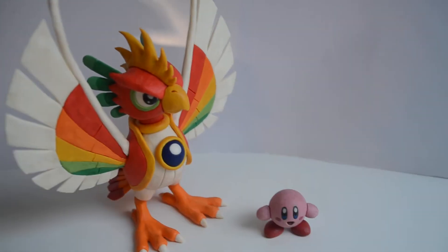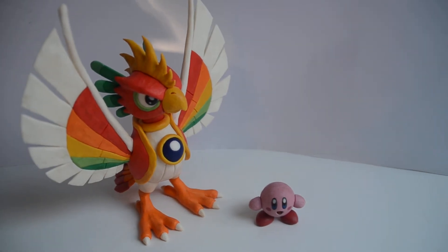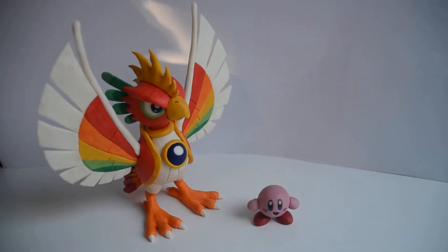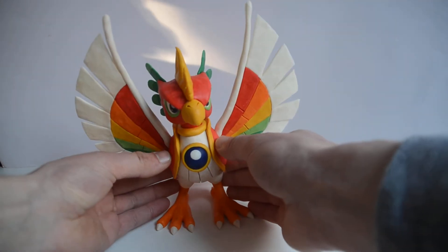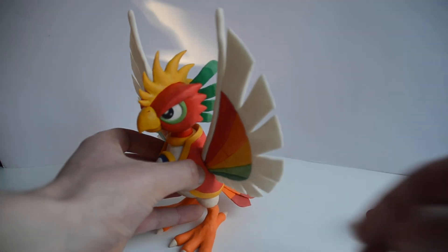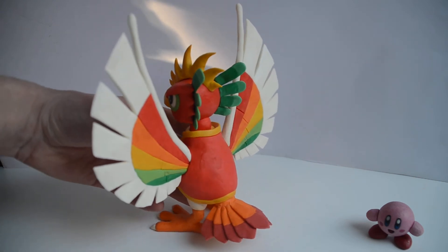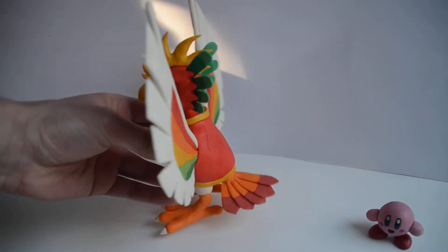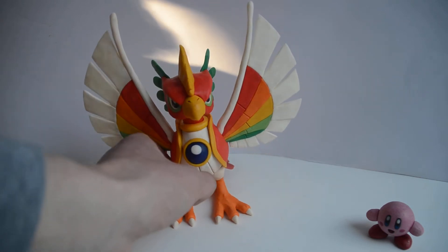Ta-da! Yes, Dynablade — one of the biggest sculptures that I have. I think yeah, definitely one of the bigger ones. The legs are enforced with steel wire because it wouldn't be able to hold its own weight. It can't be posed very well, and it's also really really fragile because the wings weigh a lot and they're prone to falling down.